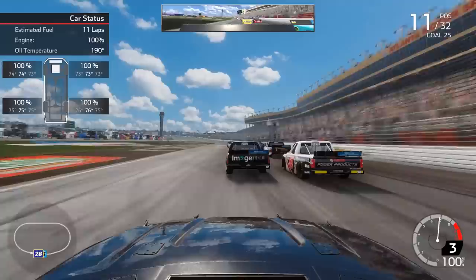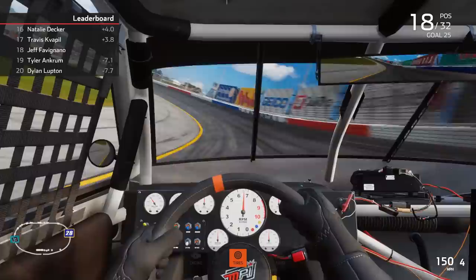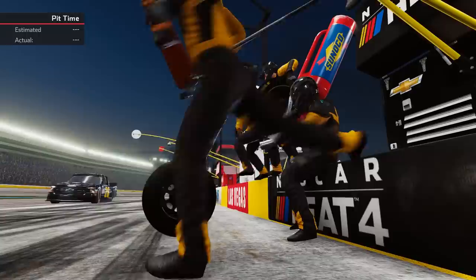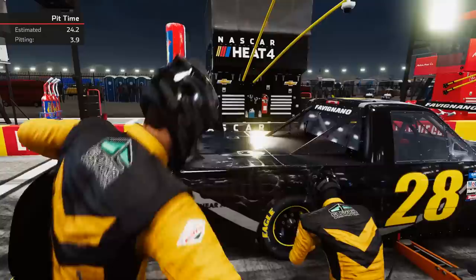We have completely revamped tire wear. You're going to feel tire wear much more quickly than in the past. Your lap times will degrade as you go around the track — you're going to feel your tires go and might find yourself getting a lot more loose more quickly. But that's also a tunable option. You can set it for normal, set how quickly the AI loses grip, and set four times wear or three times wear — whatever you prefer. That's still in there.